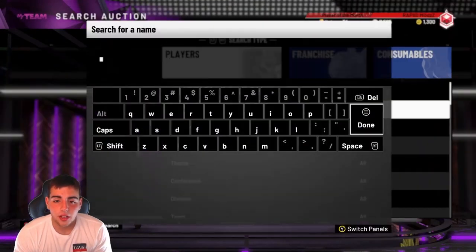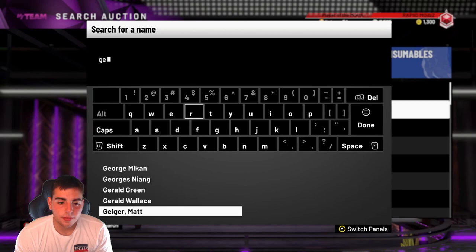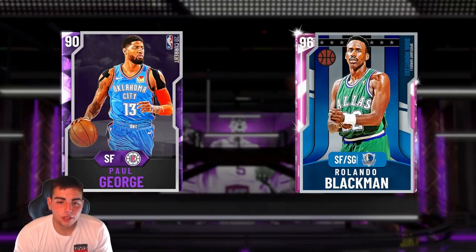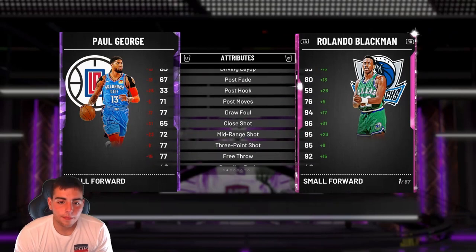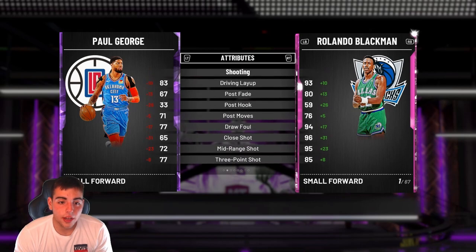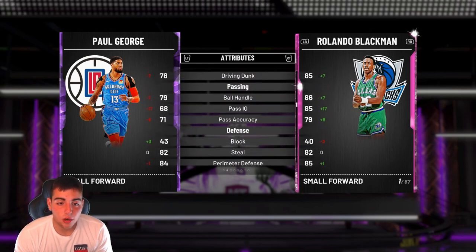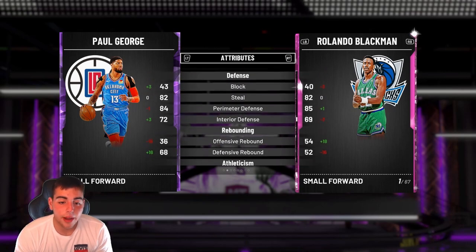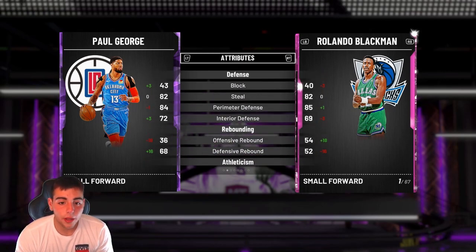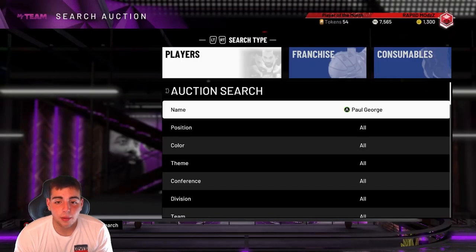We got Paul George next. Amethyst Paul George — for some reason his three is a 77. Mid-range is not that good. Listen, there's definitely better budget cards, but I'm just saying that these guys are under 20K and they're name-brand players that you guys know right now, especially if you're young. You saw Paul George play, you're probably going to want him since he's budget. There definitely are better budget cards though.